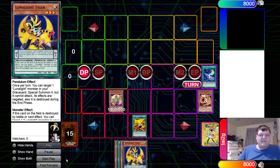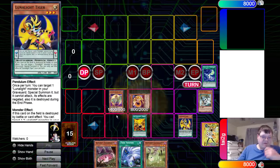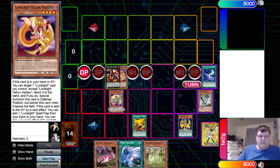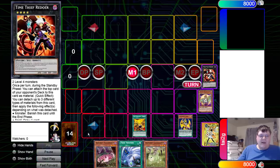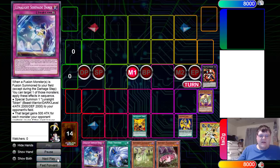We're going to resolve Hot Tanki here. Tanki is going to resolve, getting us the Tiger. Tiger is going to be dropped on the field. We're going to revive the Yellow Martin. We're going to make Time Thief Redoer here for essentially free. We're going to go ahead and do the Detach for the Toggle, bye Time Thief Redoer, which is going to get us our Serenade Dance.